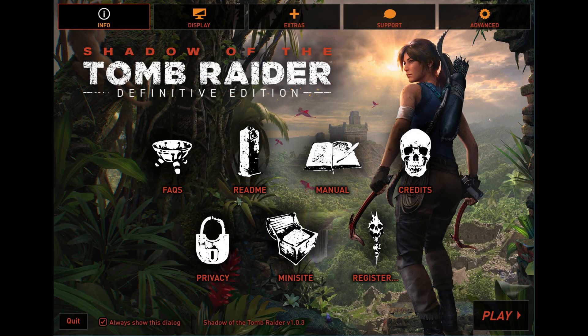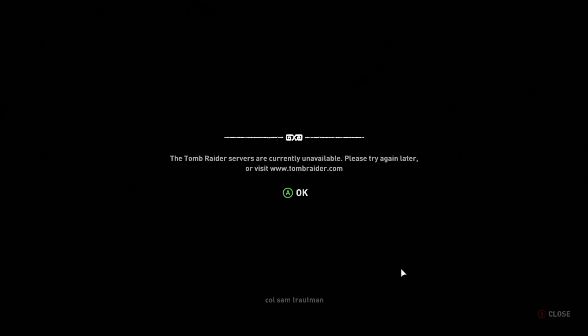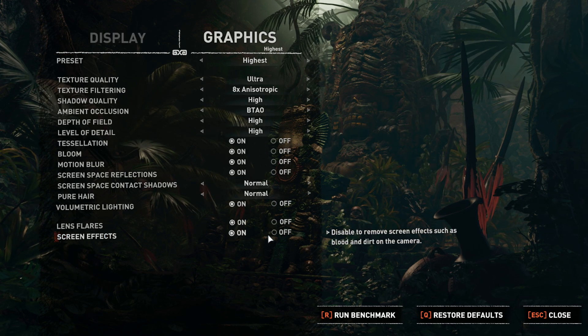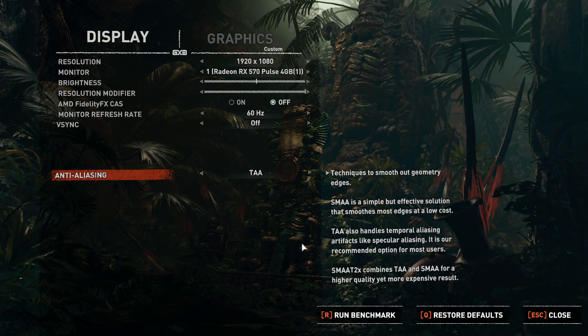Here we are in Steam again — specifically SteamFork, another version of HoloISO. I'm going to benchmark some games against Windows so you can see how they compare. This is Tomb Raider, which has a great built-in benchmark. The system is a Mac 5.1 with an RX 580. I'll launch it now — options, display and settings — it's 1080p on highest settings. It's weirdly identified my card as a 570, which it's not. Let's fire the benchmark off.